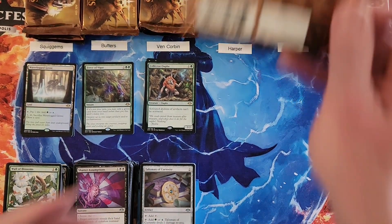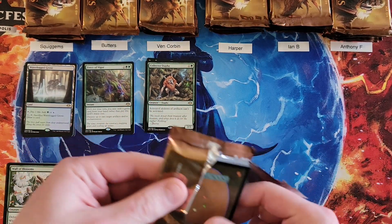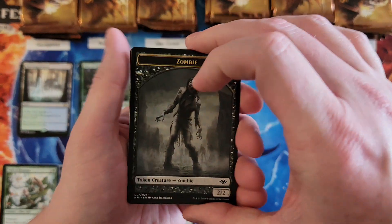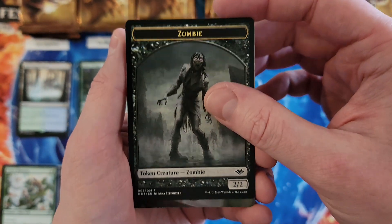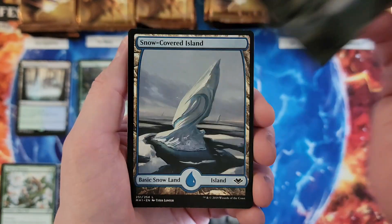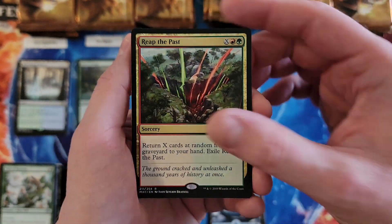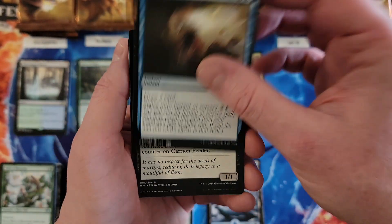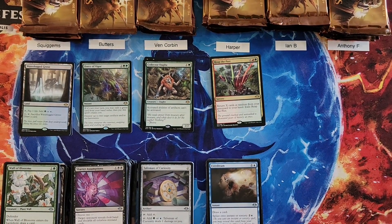Harper, you're up. So no mythics have been pulled yet — usually four of those per box, can get five. Three is an extreme rarity but it can happen. Hopefully I didn't jinx things by saying that. Island. Reap the Past for a two. Everdream, Carry Feeder, Zelfrin Decoy — so a two.